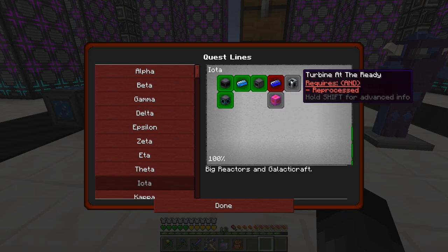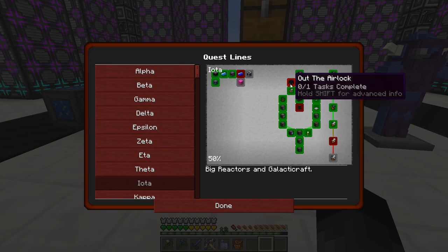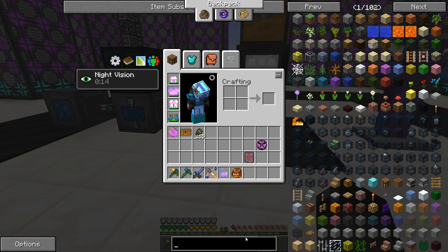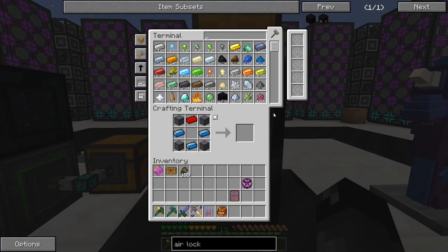Is there another quest we can work on in the meantime? We're kind of blocked in this section. We could start working on some of these Galacticraft quests — this one wanted us to make an airlock for a space station. I've done it before, it's not really that interesting, but let's just go ahead and make the airlock since it's a required quest.